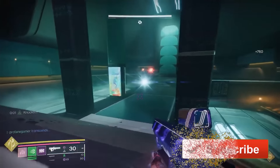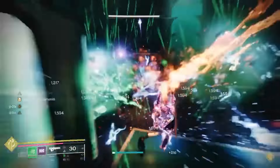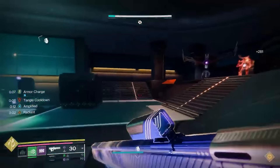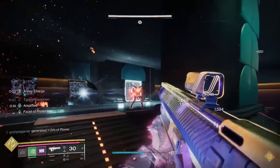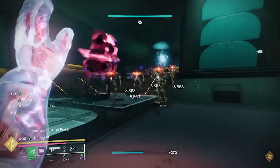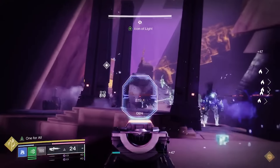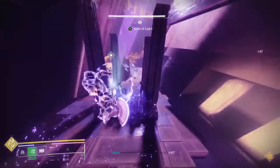This build is loaded with an arsenal of overpowered attacks that will decimate your enemies while leaving you cool as a cucumber. The Prismatic subclass offers a lot of variety in your choices — it's almost like a buffet of light and darkness based abilities — and we'll be using a mixture of both to make this build as strong as possible. This is a very aggressive, in-your-face kind of build.